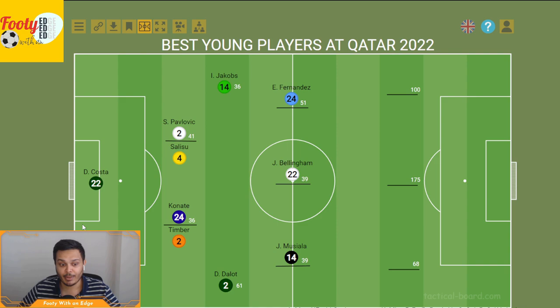From the bench in midfield, we have another Argentinian in Alexis Mac Allister. He has a goal and an assist as well. He's been doing really well this tournament, offering a lot of ball progression from midfield — both through dribbling and progressive passing. It'll be interesting to see what he can do against the Netherlands.